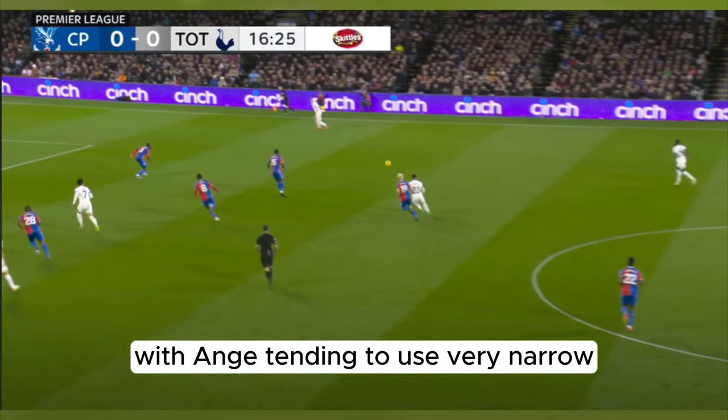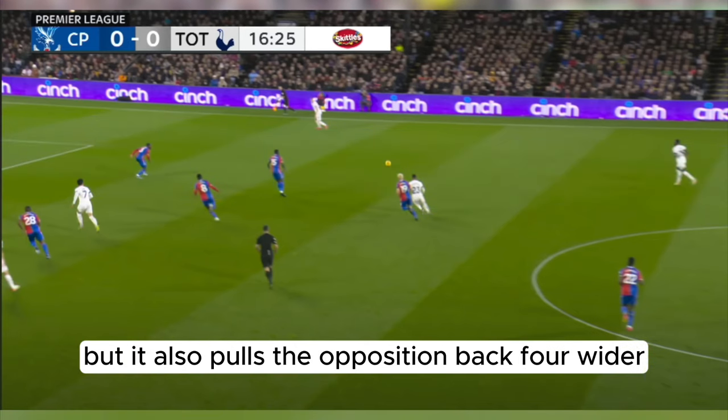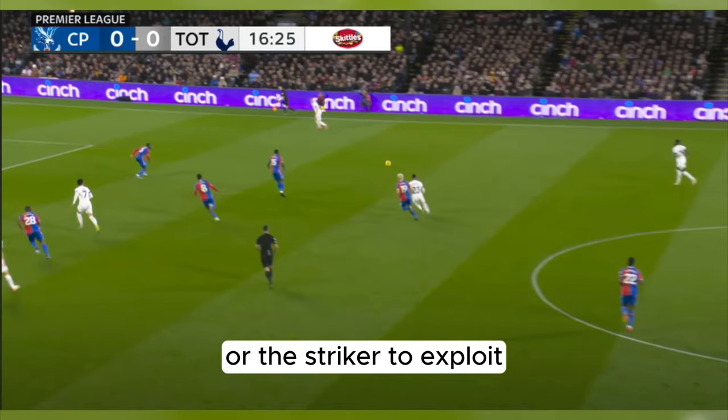With Ange tending to use very narrow, double inverted fullbacks, the wingers are relied on to keep the width. This creates space in the half spaces for our number 8s, but it also pulls the opposition back four wider, often creating gaps in their back line for those number 8s or the striker to exploit.